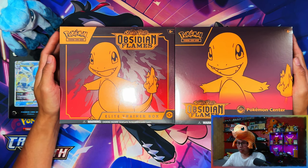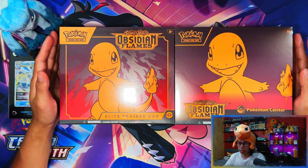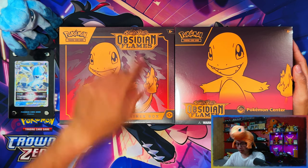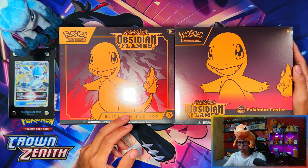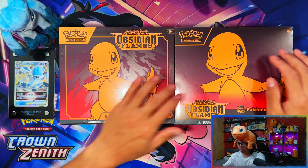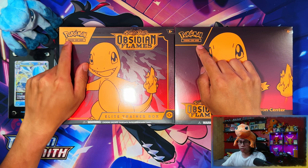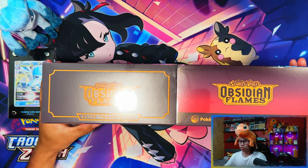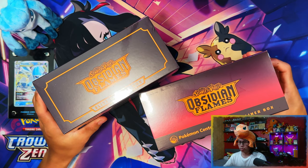Here we have the two Elite Trainer Boxes — the left one is the retail one and the right one is the Pokemon Center one. Nowadays the Elite Trainer Boxes aren't that much different from the Pokemon Center ones compared to retail, whereas in the Sword and Shield era they changed it up quite drastically. The retail one has the logo on top, the Pokemon Center one has it bottom left and says 'Pokemon Center' at the bottom. The flames at the back are non-existent on the Pokemon Center one, and it's more zoomed in. There's a full color background on the Pokemon logo on the retail one and a transparent one on the Pokemon Center version.